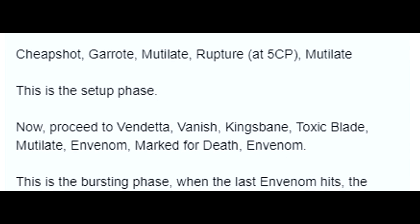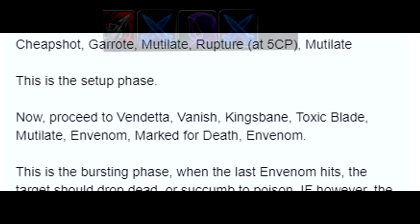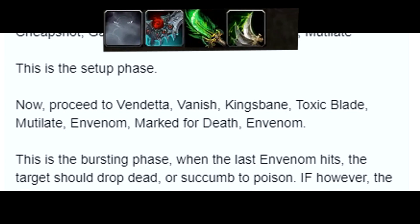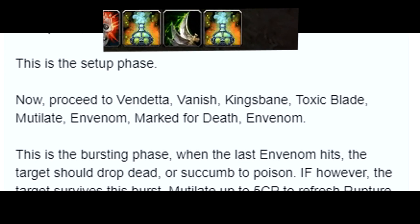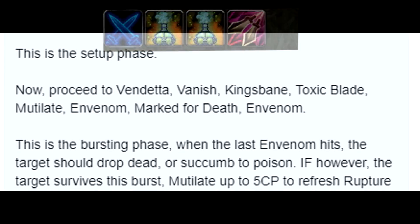Now proceed to Vendetta, Vanish, Kingsbane, Toxic Blade, Mutilate, Envenom, Mark for Death, Envenom. This is the bursting phase. When the last Envenom hits, the target should drop dead or succumb to poison.